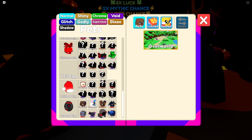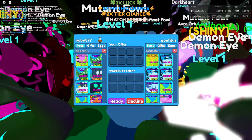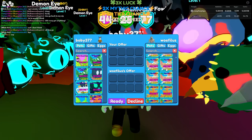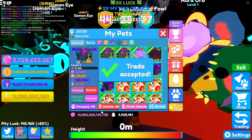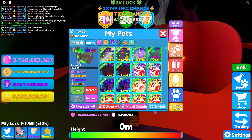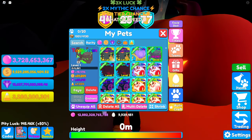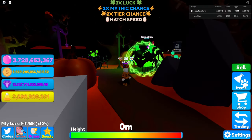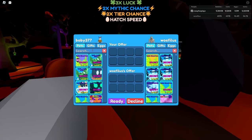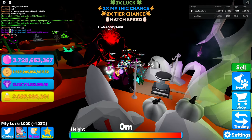Another secret to showcase — I think this is a secret from the first egg. I don't even know what it's called, it's like green or something. Here it is — the toxination, or whatever that says. Let's trade it over and check this pet out. Its stats are absolutely terrible: 1,400 candy corn, 18k bubbles for a secret — that is the worst. They need to buff these stats. It does look cool though.